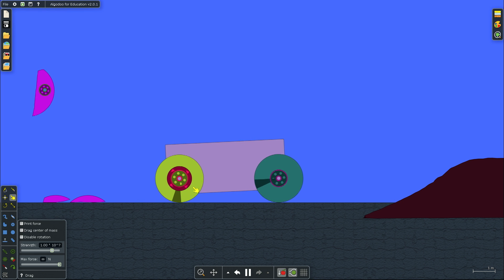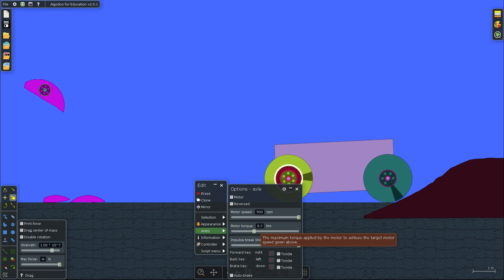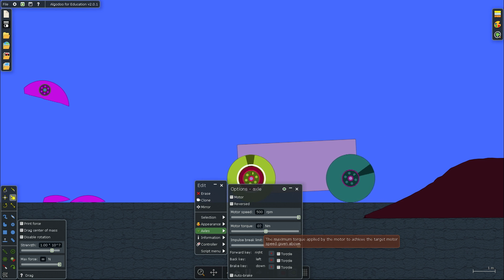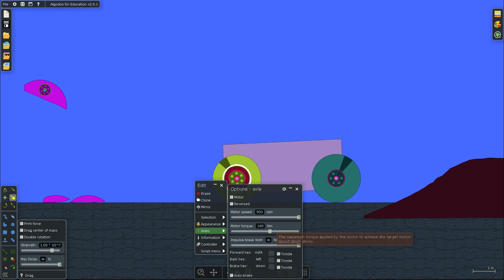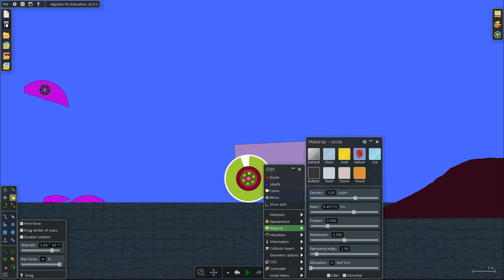This is a pretty weak axle so you have to be careful. You can change everything in this game — let's increase the torque a little bit. For the tire there are a lot of options I'll go through later. For example, the restitution, which means the bounciness — if you lower it, it won't bounce much; if it's higher it will bounce like a rubber ball. If you lower the friction it will actually do a wheel spin.